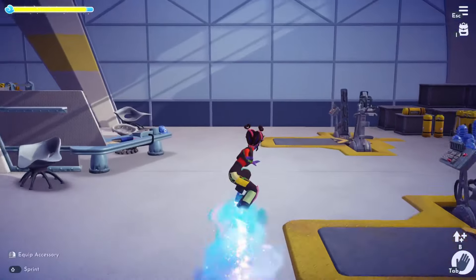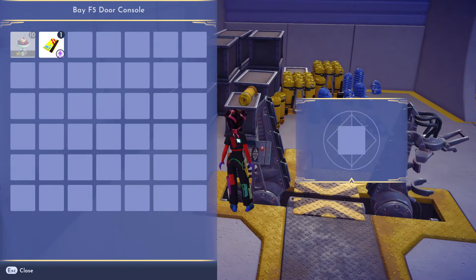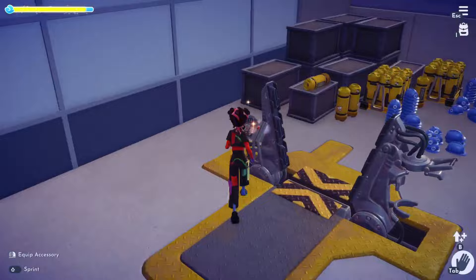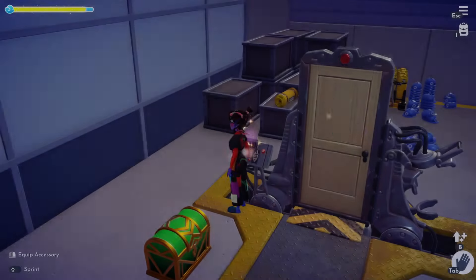Now head back to the Monsters, Inc. realm and go all the way to the end where there's an empty door holder. Put your key card in the computer, interact with it and a door should pop up.